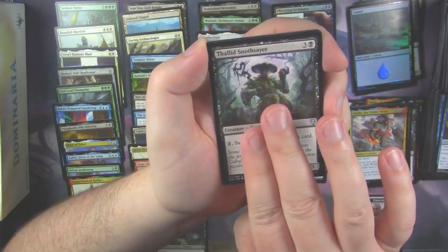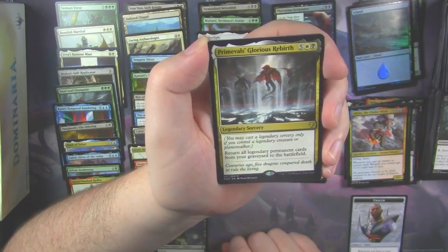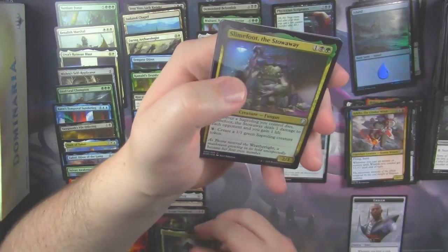Wizard's Retort. Falad Soothsayer. And our rare is a Legendary Sorcery — Primeval's Glorious Rebirth. With another Slimefoot.